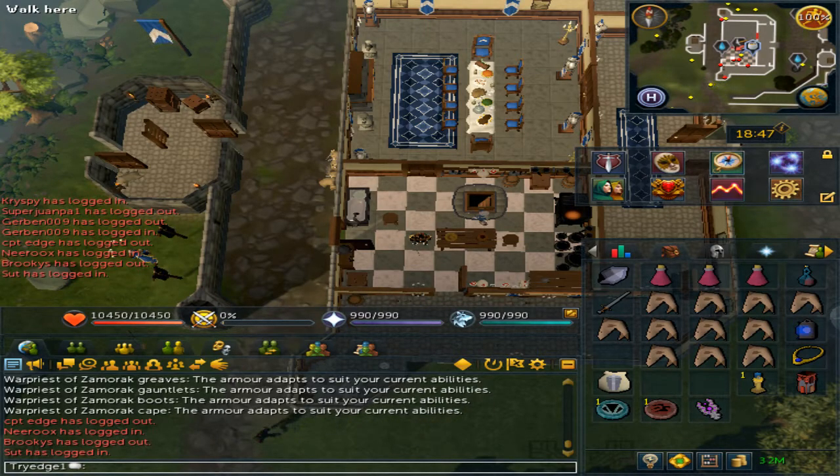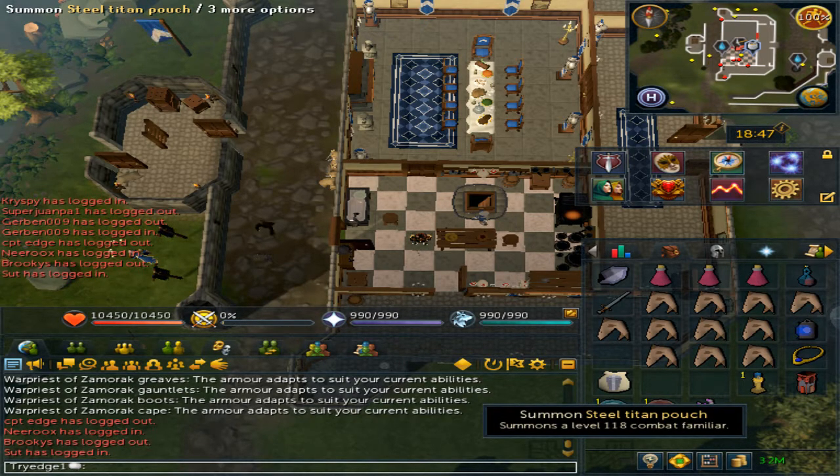Welcome to my tormented demons slayer guide. For this you will need rather high summoning, and that is so you can summon the steel titan pouch.